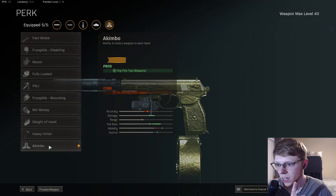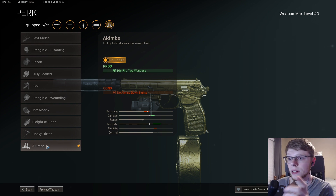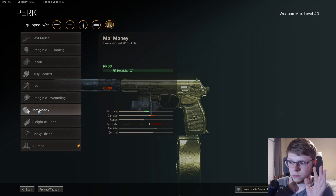To unlock Akimbo, you're going to need to get three kills with the Mo Money perk in five different matches. You can leave after you get the three kills, so it's not a big deal. Everyone's doing it right now — just play Shoot the Ship or Shipment.